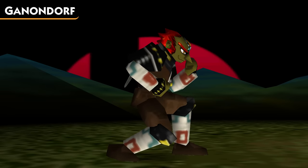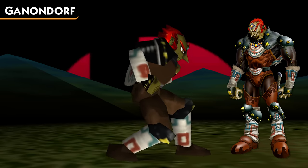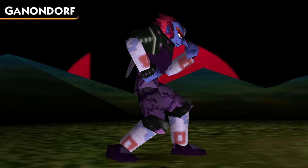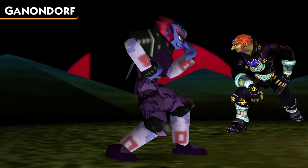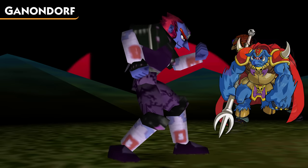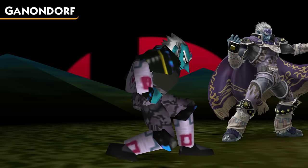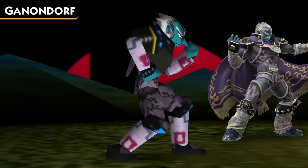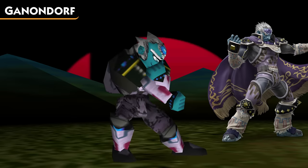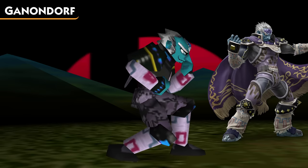Ganondorf's default appearance in Smash Remix is of course based off of his appearance in Zelda: Ocarina of Time. His first costume is a purple one, largely taken from one of his color schemes in Super Smash Bros. Melee. However, this Smash Remix version instead gives him bluish purple skin, which is based off of Ganon, the beast form that Ganondorf can take on. The next costume comes to us from Smash Ultimate, a Ganondorf with all white hair. Previous games had this with his typical skin color, but Ultimate updated the costume by also giving Ganondorf blue skin, which is again based on his beast form, Ganon.